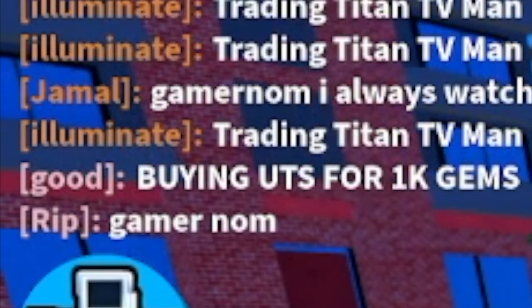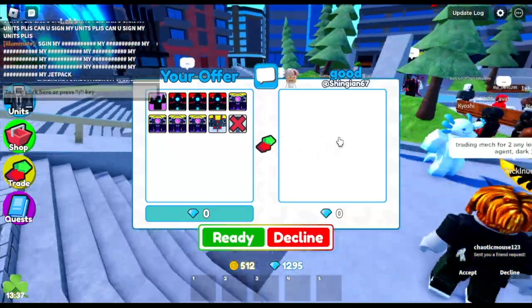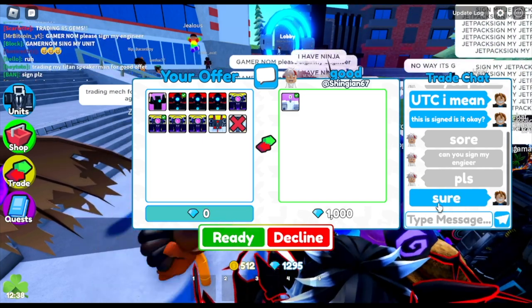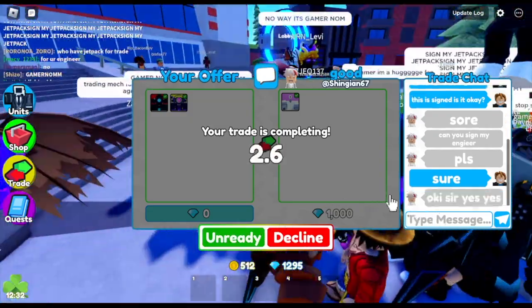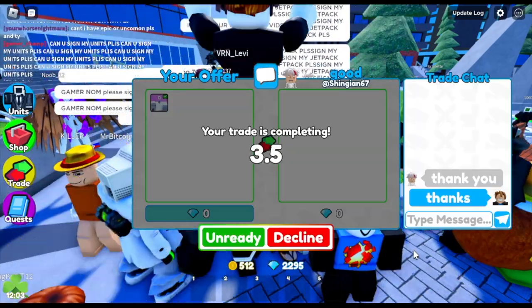So next stop — check this out. Someone is buying UTS for 1k gems. Let's check it out. Oh — Shinijian. What's Shinijian? Oh, it's real! But this dude wants us to sign their engineer. Okay — plus 1,000 gems. We returned their engineer because I don't want to be branded as a scammer. Also, everything that I trade is signed, but I didn't tell them.